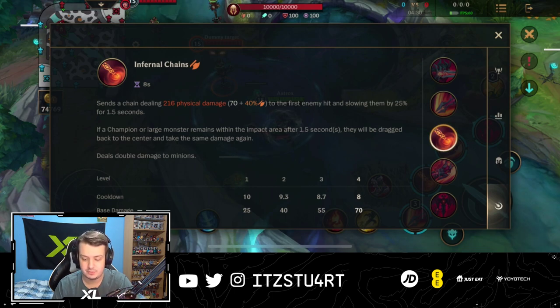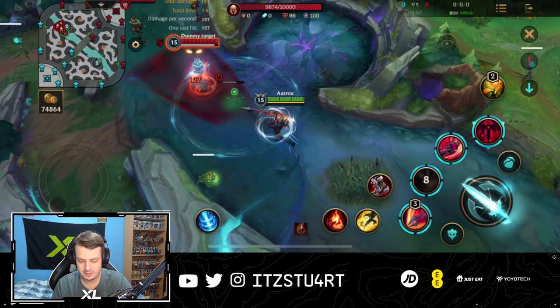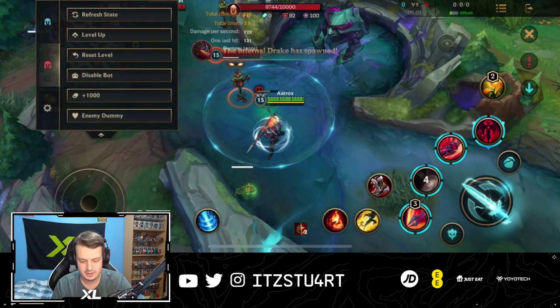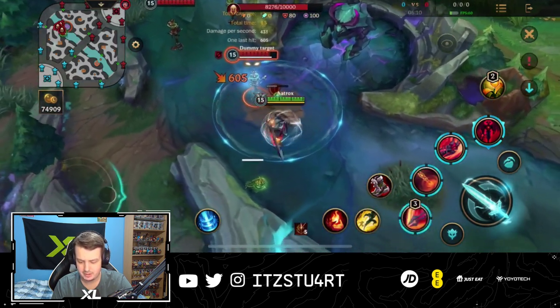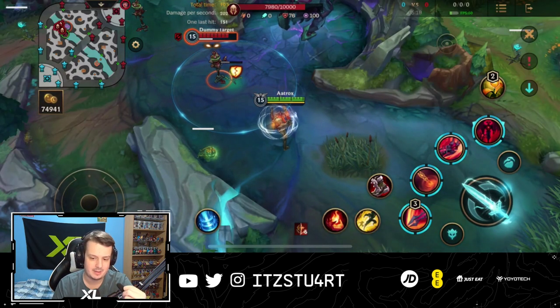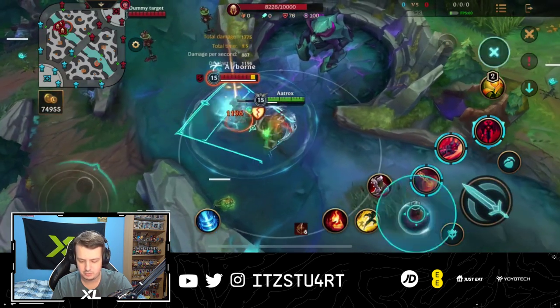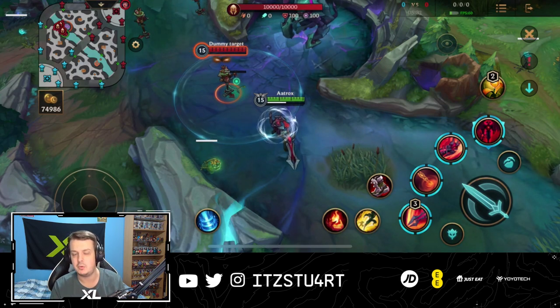Infernal Chains sends a chain that deals physical damage to the first enemy hit, slowing them by 25% for just over a second. If a champion or large monster remains within the impact area for about over a second, they'll be dragged back to the center and take the same damage again. This deals double damage to minions. The main way you want to use it is on champions — it has quite a long range. When you use your second ability you want to use your first ability afterwards to knock them up, keeping them within the radius to pull them into the center for more damage.